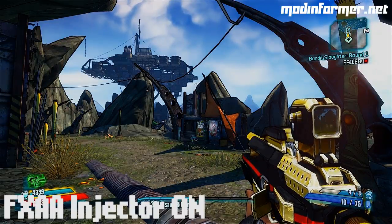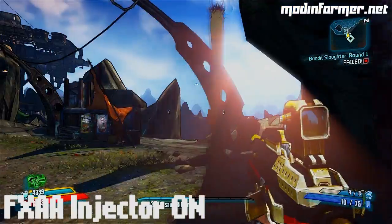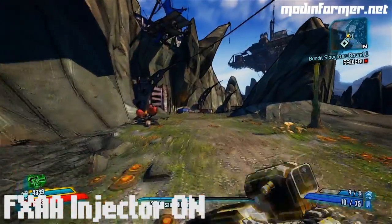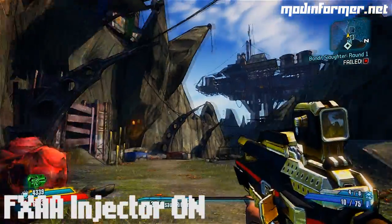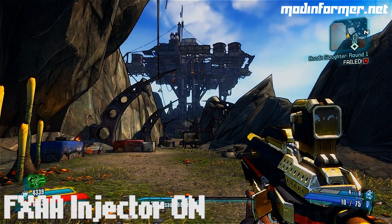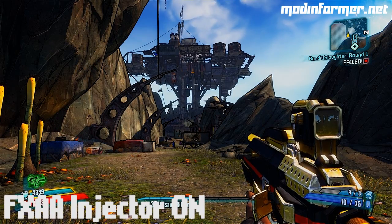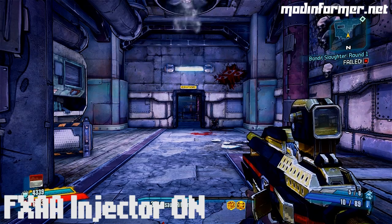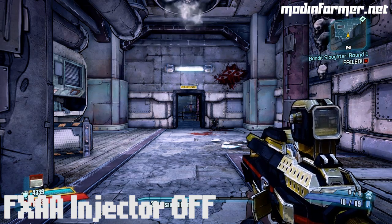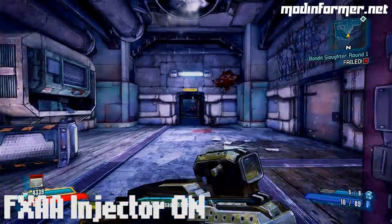The first thing I want to show off is a Fast Approximate Anti-Aliasing Injector, or FXAA Injector for short. These are nothing new to PC gamers, and I came across this one in a certain YouTube video. After doing further research, this was originally for Test Drive Unlimited 2, but it seems to complement Borderlands just fine. You can see it gives a sort of purple and blue tint to the game, but if you give your eyes some time to adjust, it looks pretty nice actually, and it brings out the colors really well.